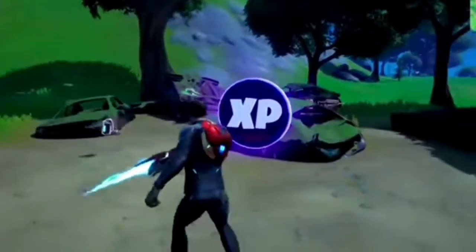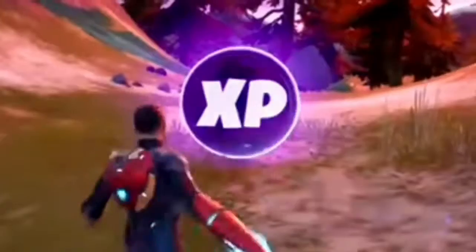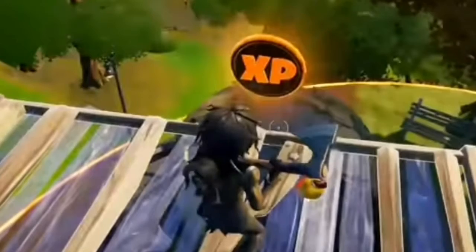Credo che si capisce, a corso commercio. Questa viola la troveremo qui sopra. Questa viola la troveremo qui. E le due monete oro, una qui e un'altra che si troverà in questo punto sulla mappa, ovvero qui.